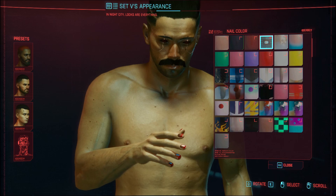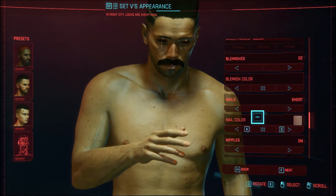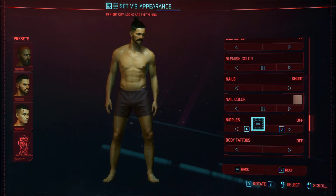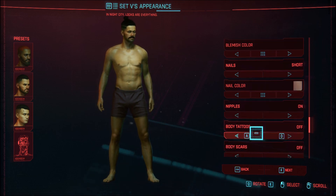What's this? They look like they have something, but it's kind of hard to tell. Let's just go with the regular color. I don't know, maybe later. Nipples — on, off. Wow. Body tattoos — not yet.